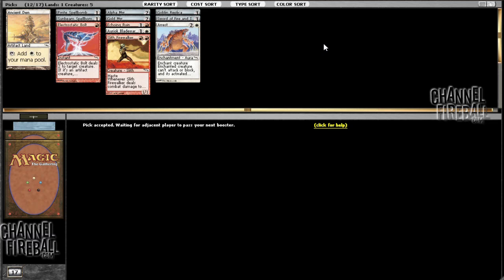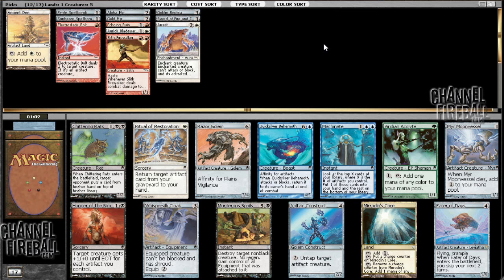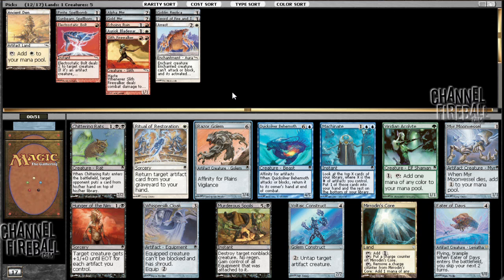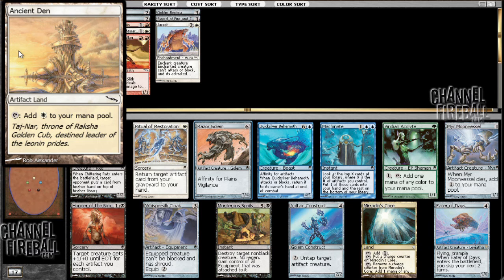I wonder if any Mirrodin experts will clue me in as to what's the better pick there. I think it's probably Leonin Bola, just because it's so good in a white deck. But I don't have any of the creatures that get bonuses for having equipment on them, and I don't usually draft those cards. Here I'm going to take Razor Golem. Murder of Spoils is the best card in the pack — it just is, it's a great card — but I'm going to take Razor Golem. It's very strong and good in my deck. It stinks that I have Ancient Den instead of a Plains to reduce its cost, but I can fix that in deck building.